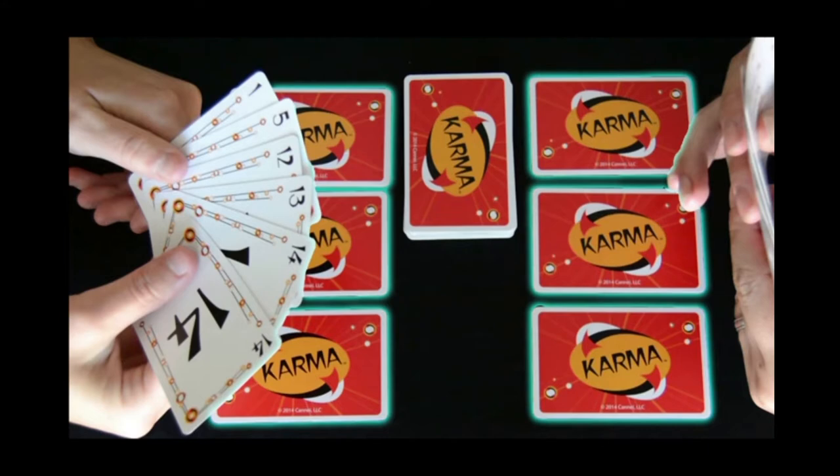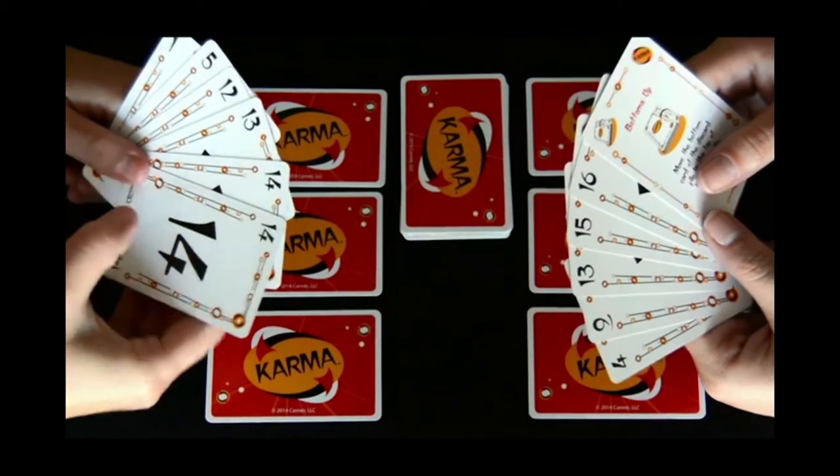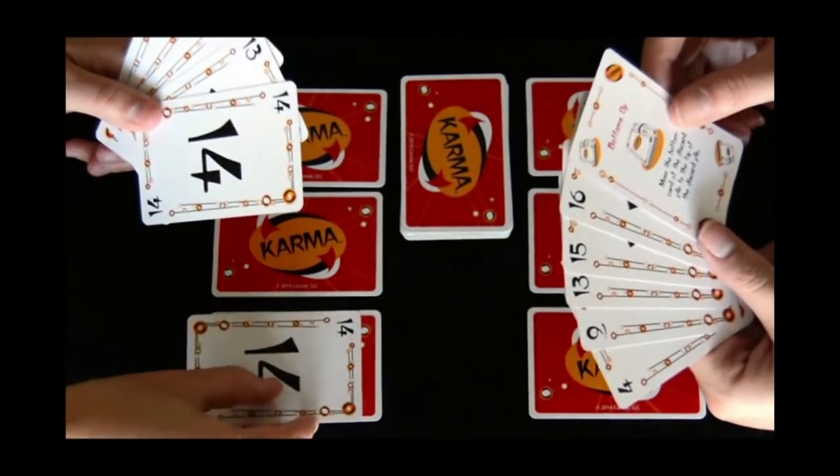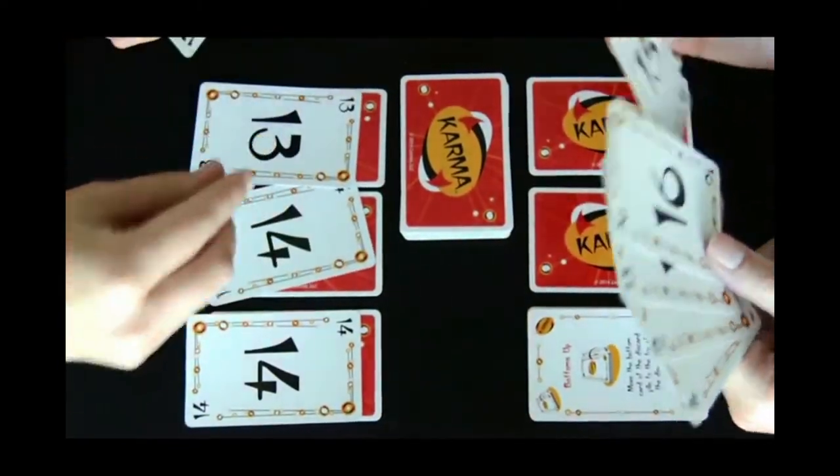The dealer will start by dealing three cards face down to each player. Players are not allowed to look at these cards. Then the dealer will deal six cards to each player, and from these cards players are going to choose three face-up table cards. Generally, you'll want to pick the highest numbered cards and Karma cards from your hand because it'll be easier to play later.